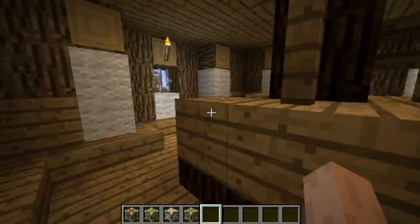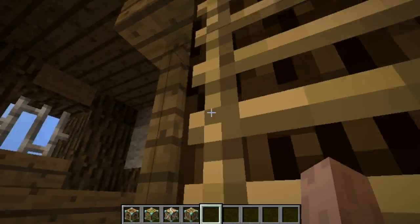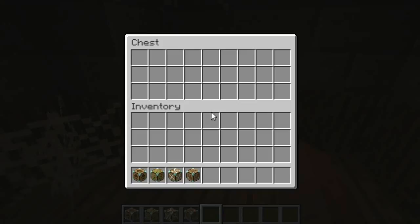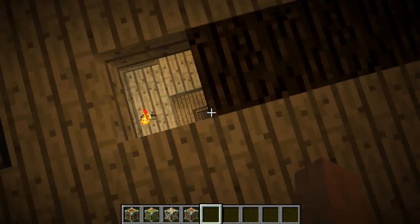Now in the windmill, you come around here and there's a ladder up. You come up here, go up even further and there's an attic and you can see there's like a little bit of storage. What I might do is add like random loot — I think that would be quite cool.